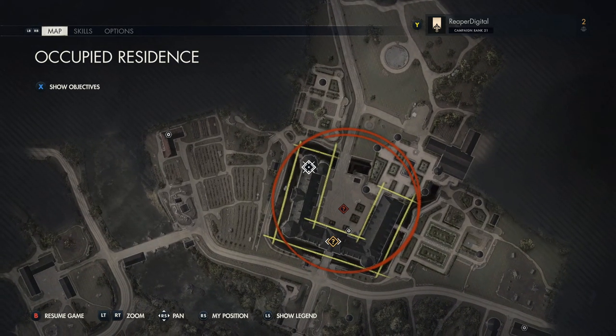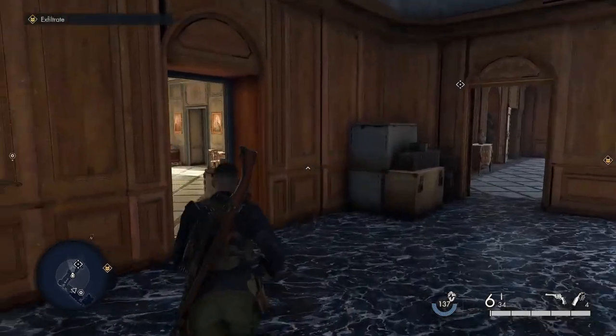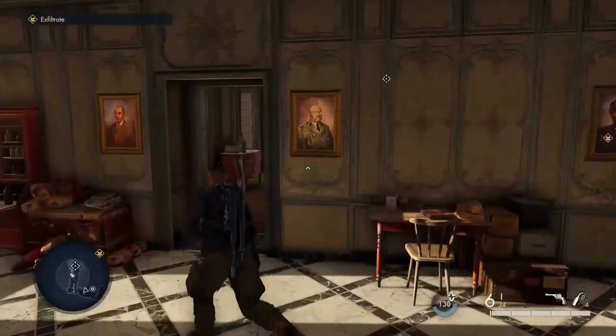The safe is in the biggest building on the map — it's right at the top of the map — on the second floor on the left side of the building, right where my cursor is hovering.